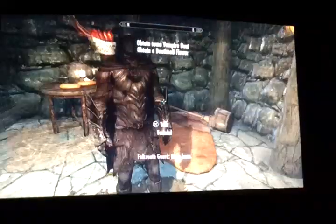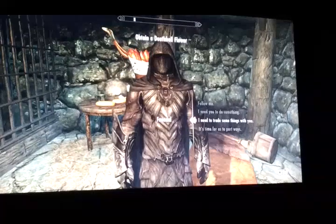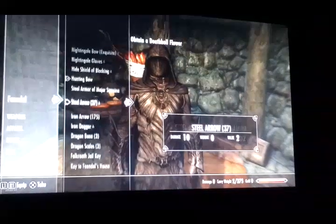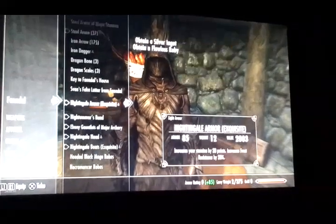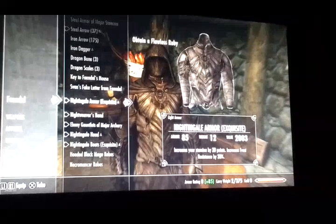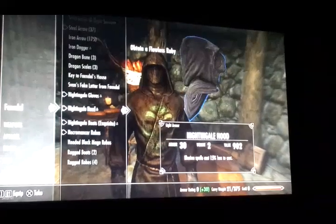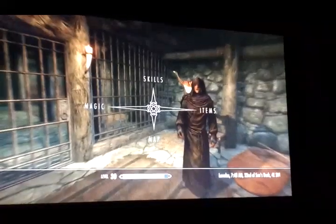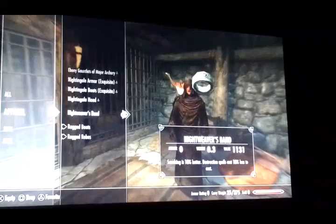Before you do this though, you want to make sure your companion has the gate guard key. Then you ask for the key back — the Falkreath jail key — and the Nightingale armor or whatever armor. Then you go to your inventory and put it on.